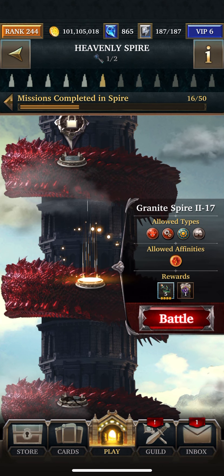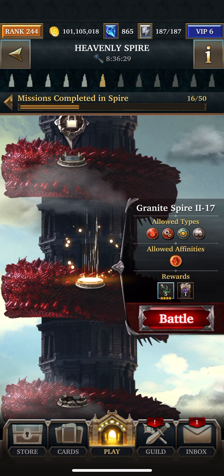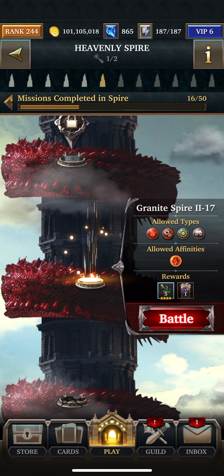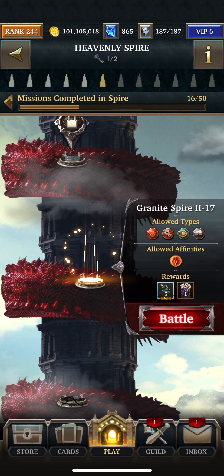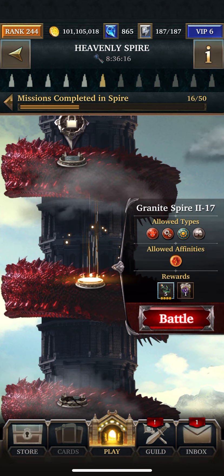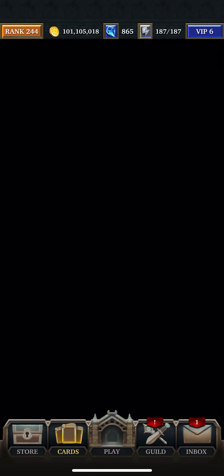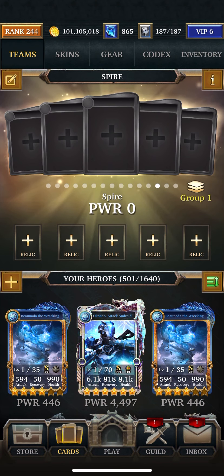Hey guys, it's engine amas on Granite Spire 2, Floor 17, sixth tower. I had a problem with this before — I tried it out and it didn't work out well. There's no aegis, I just have crappy cards, so what I'm going to do here is kind of switch it up and hope it works out.